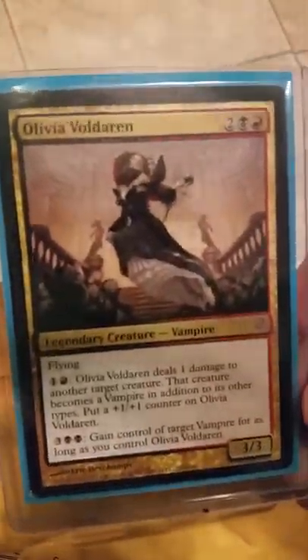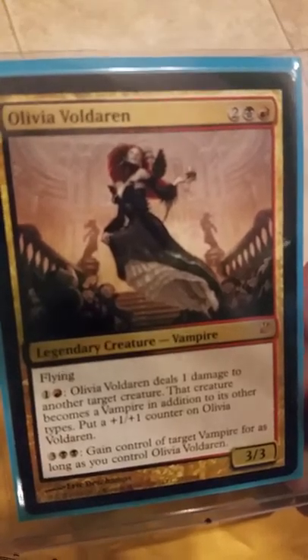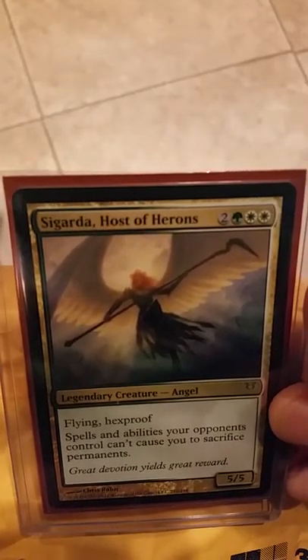Another Solemn Simulacrum — great card. Olivia Voldaren, flying vampire, legendary. Awesome card.